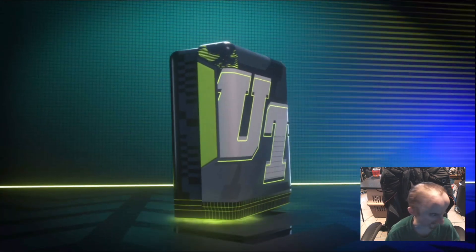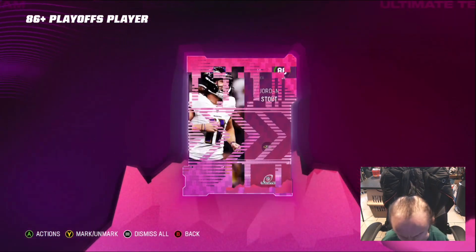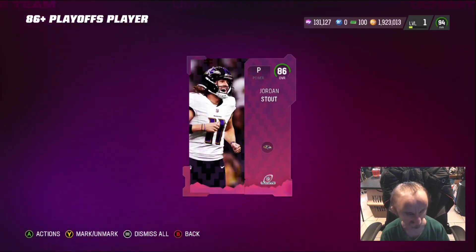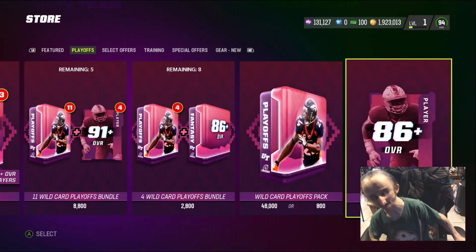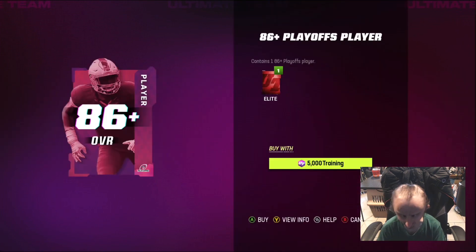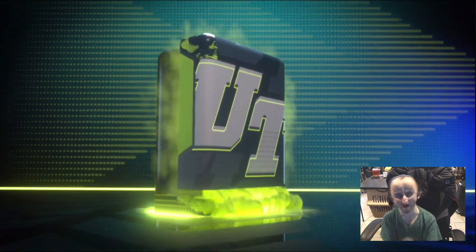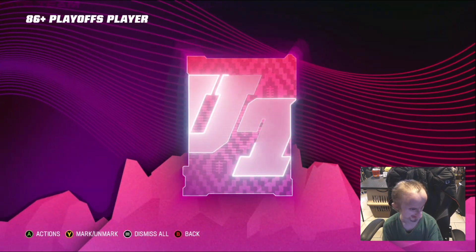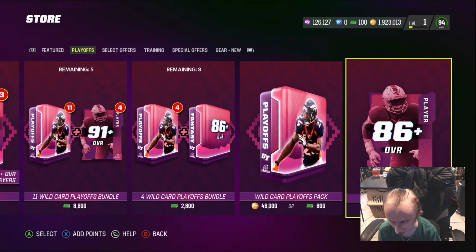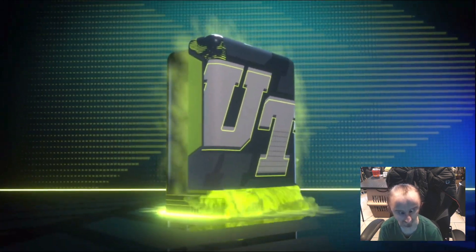Season 3 looks okay — I like the Crunk card back. Ed Reed strategy is a bit of a letdown but overall it's not bad. We'll pull some more packs — if I keep getting 86s I'll stop.